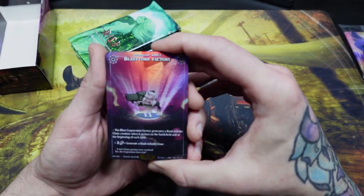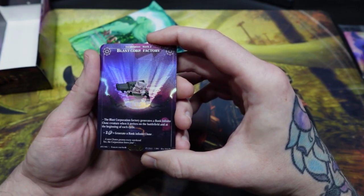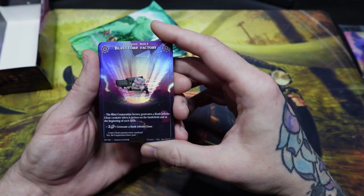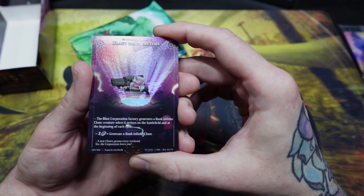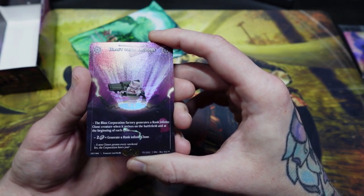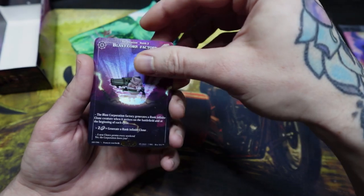Here we have a Blast Factory Core — this is an incantation rank two, which means you can have two of them in your deck. An incantation you can think of like an enchantment — a card that stays in play and provides some type of static effect or triggered ability. The basic effect says the Blast Corporation Factory generates a rank infinite clone creature when it arrives on the battlefield, and at the beginning of each cycle for two stock you can generate a rank infinite clone. A cycle is like a turn cycle, so when this comes into play during your turn, at the beginning of your next turn that's considered one cycle. This card basically churns out clones.